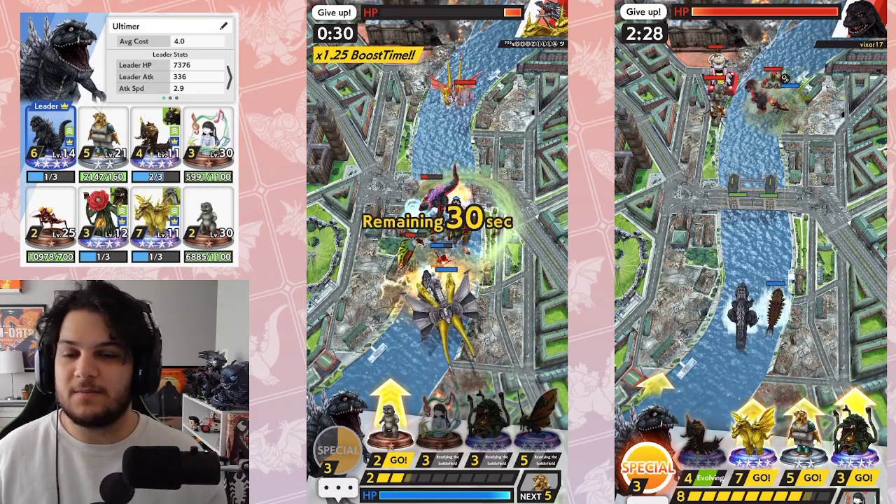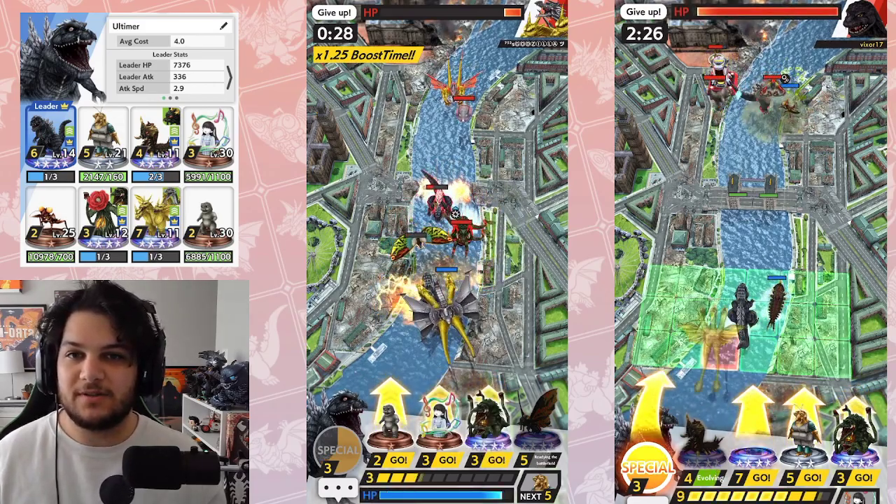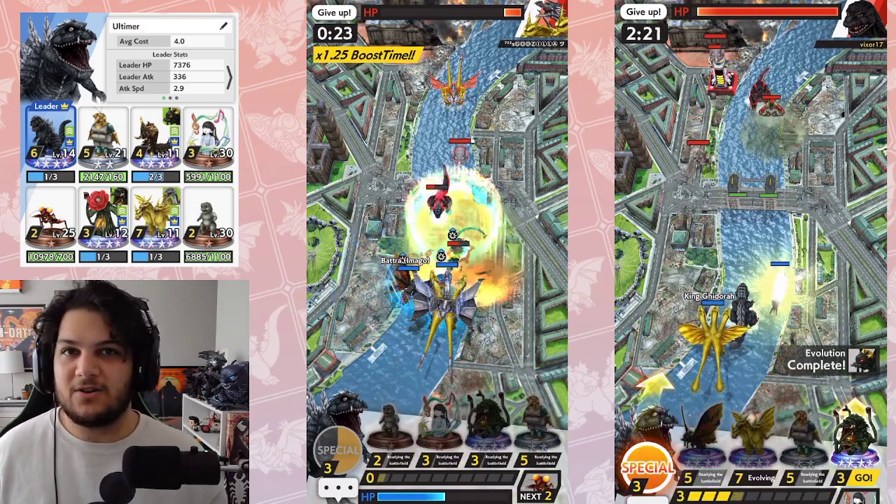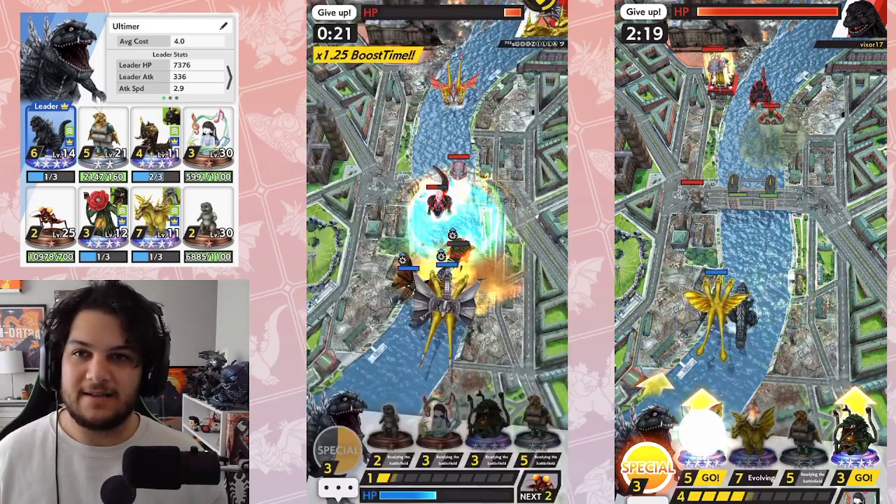Batra is obviously a staple in decks for months and months. He gives a 30% damage boost to your characters caught in his field — huge, especially with Mecha King Ghidorah in this deck. Absolutely massive damage.